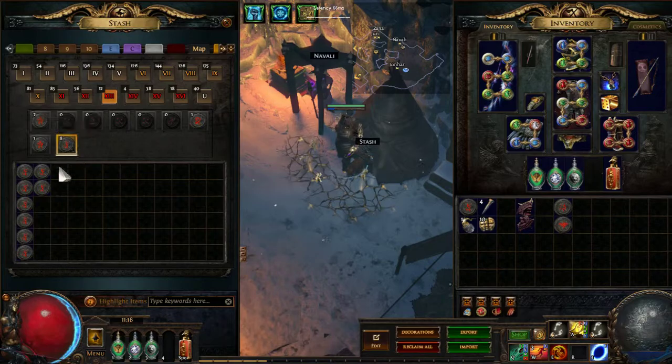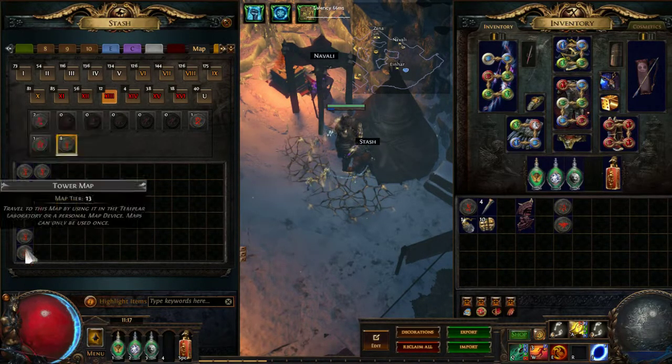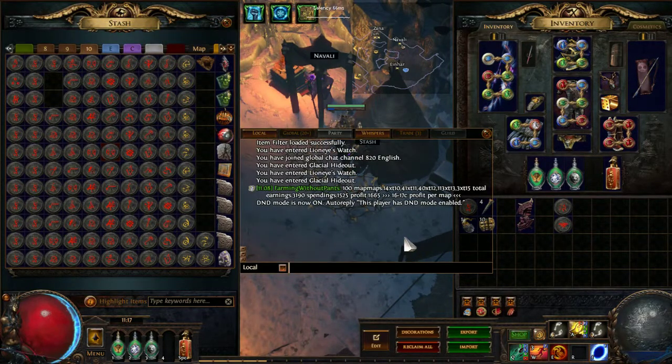There are also some here, but these are from the delve and the temples so I didn't count them. Let's have a look at the map drops and the profit.